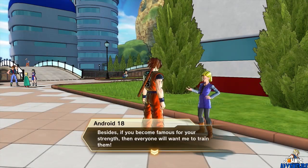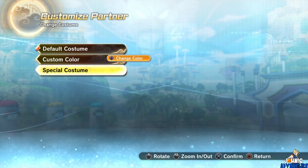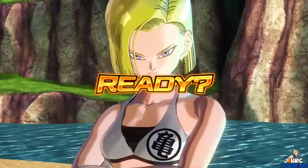Go to Android 18 and make her your instructor, then give her the present and she'll be in the bikini as well. So yeah, they're finally out. Now you perverts — I mean people — can enjoy these special costumes. Alright, I'll see you all later. Bye!